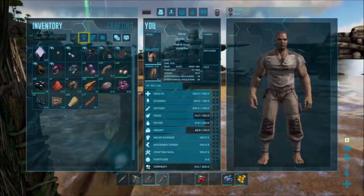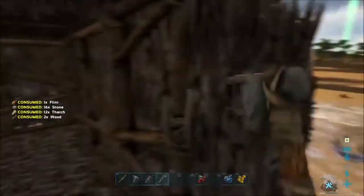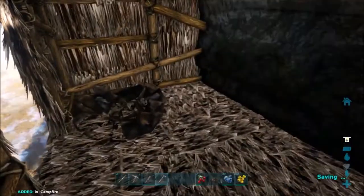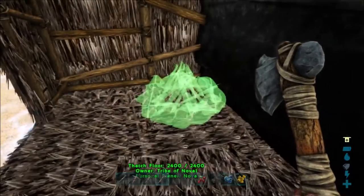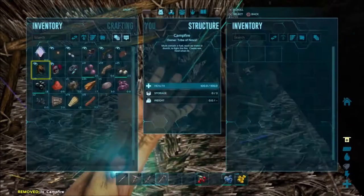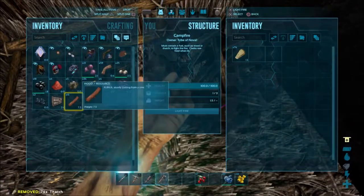See if we can make another one — yep, so lesson learned. We already have it in our hot bar, so I'm going to place it a little further from the door this time. It's not used to such a cramped living space — and there we go.